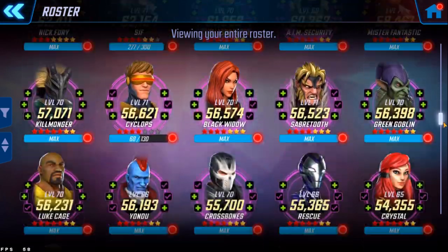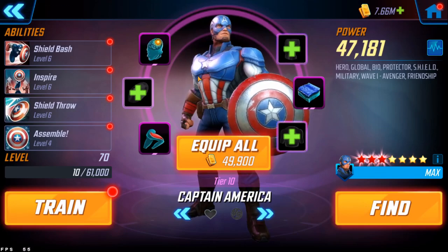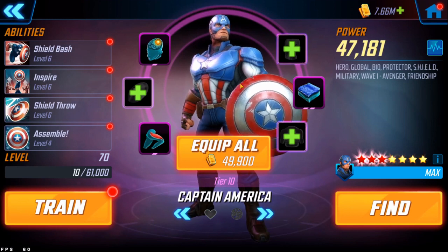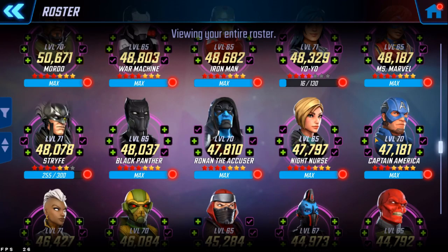Next, maybe a bit of a surprise — Captain America, one of Zemo's own enemies. Since Crossbones will be getting a turn one detonate, there won't be anyone with taunt out of the gate, so you could use his Inspire taunt to spread some ability energy to other characters. The defense up portion might be a little redundant because Zemo passively gives two turns of defense up to Hydra allies. The taunt might be nice, and one extra ability energy could be helpful. He'll tank for you a little bit, and I'm not really using him much elsewhere, so hey, maybe you could use him to add a bit of protection while the others do their thing.